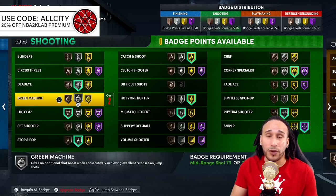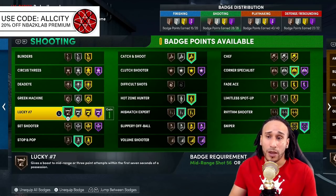Green Machine — if you're going to equip this badge, consider it on Silver. It gives a small boost and is more suited for the park than rec or pro-am. Silver is a good, safe spot if you have extra shooting badge points. Green Machine used to be one of the most-golded badges you could equip, but now it's more of an edge badge rather than a priority.